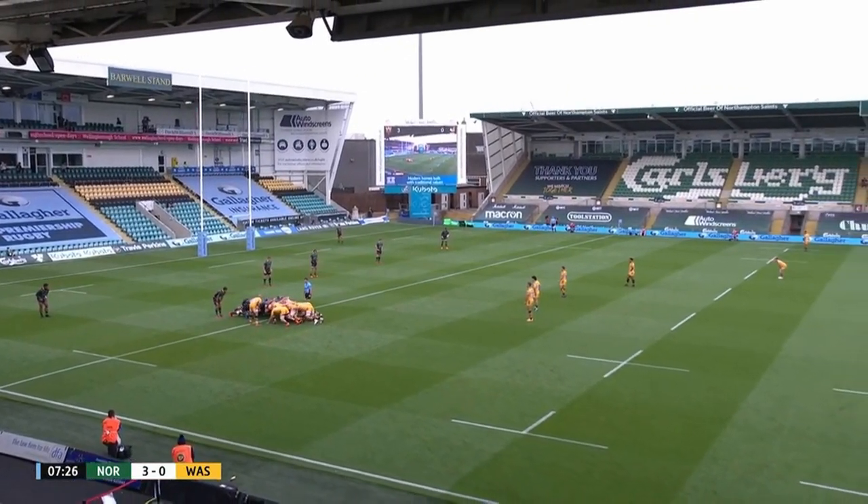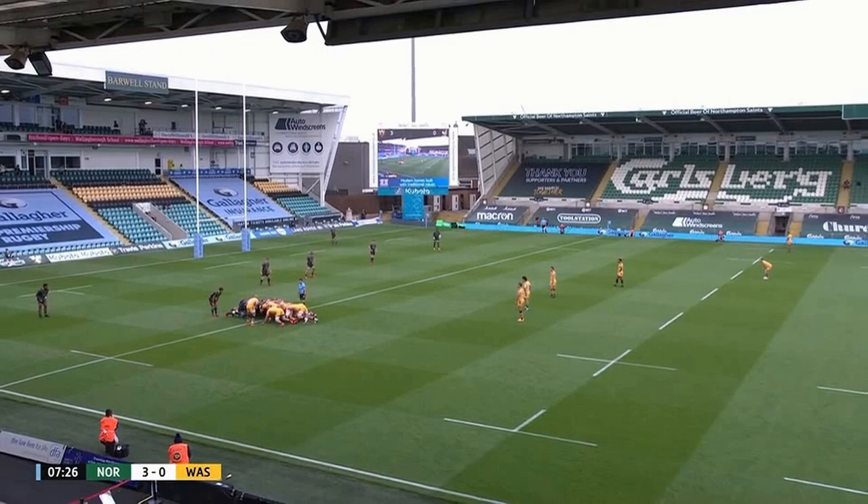Wasps have a scrum on the 15 metre line, and this creates a big blindside and stops Tarala from defending out here on the open. Mitchell stays in close proximity to the scrum, concerned about Robson's ability to attack back down on this blindside. An issue here is Wasps have loaded the entire open side, so there's no nearside winger for Saints to worry about, and that's where the problems start.